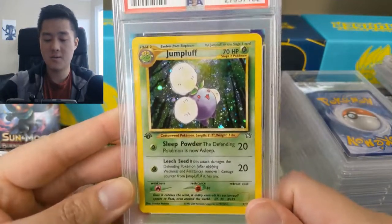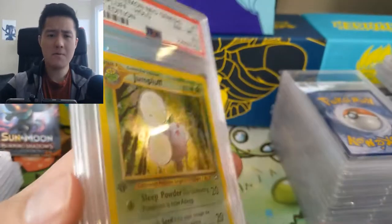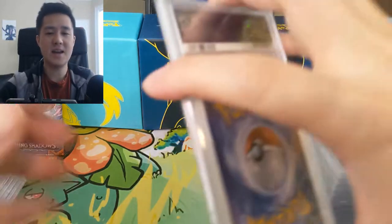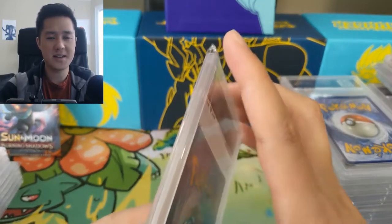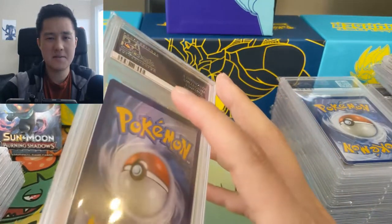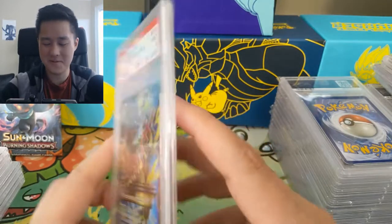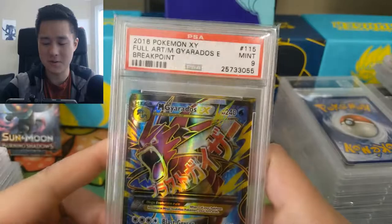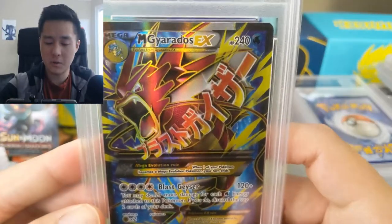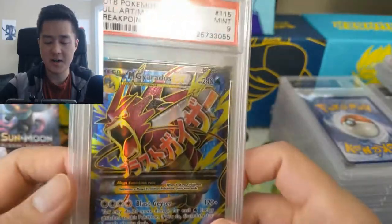Another card from Neo Revelation, also first edition, but this one got an 8.5. The half-point grades are a weird thing — I sometimes wonder if cards are worth more as a straight 8 versus an 8.5, because not many people specifically seek out those half-point grades. Next we have a Breakpoint Mega Gyarados, which is really cool — the Mega Gyarados is red, which reminds me of the Shining Gyarados.